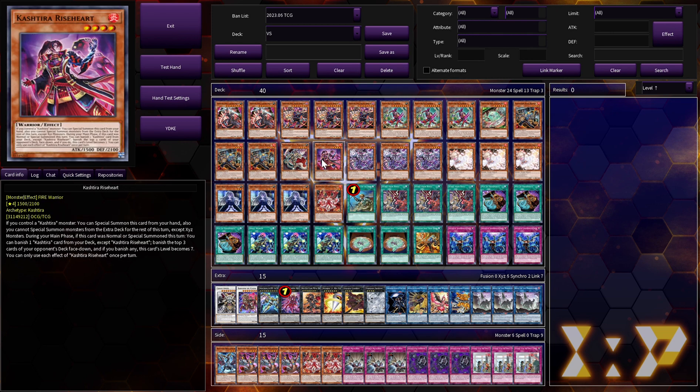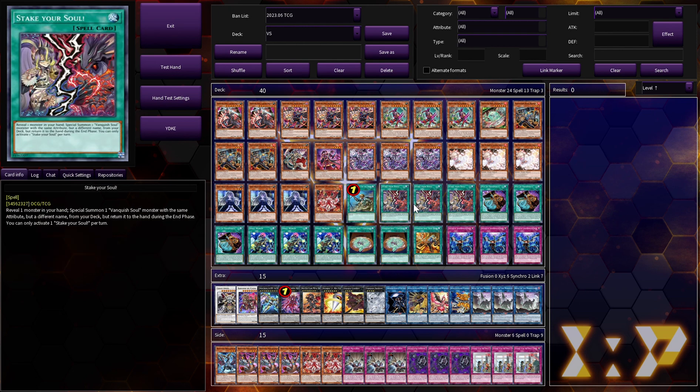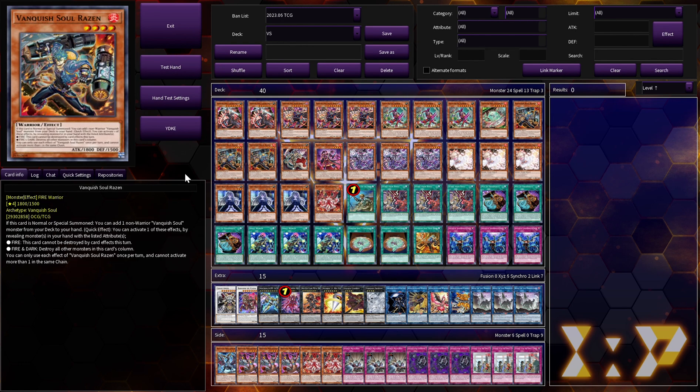We have two extra copies in the side so we can always reach her, plus an extra copy of Rota and an extra copy of Rosin. Stake Your Soul — you reveal a monster in your hand and Special Summon a monster with the same attribute but different name from your deck, though it returns to hand during the End Phase, so that effect is irrelevant. It's basically just E-Tele. Prosperity is here because we always want to find Rosin — it's more important to find Rosin than to get our Borger draw.